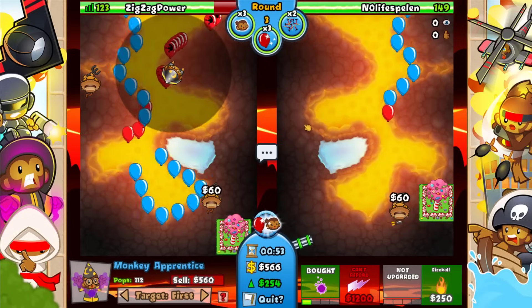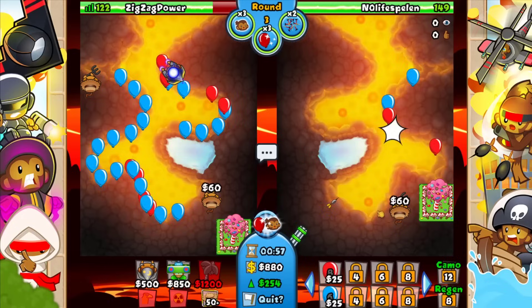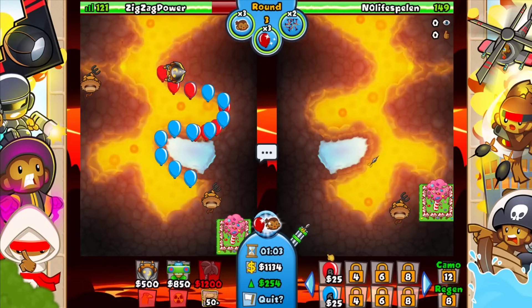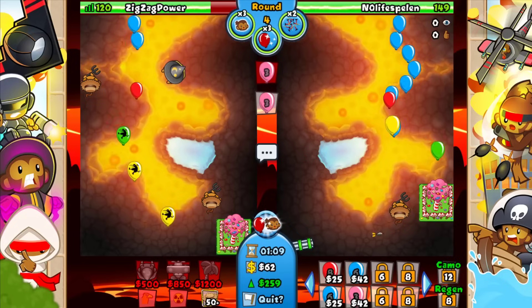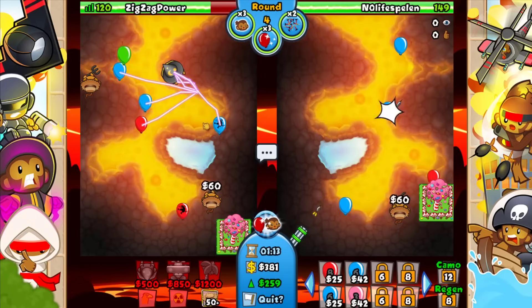So far so good, we're not gonna leak too much here — leaked a couple lives, nothing crazy. I can see he hasn't upgraded his dartling yet, so we gotta go ahead and send him a bunch of pink bloons in a little bit. Let's go for the lightning and then just send him some pinks until he upgrades. We don't even want to send him too much — there he goes, he got the zero-one dartling up.